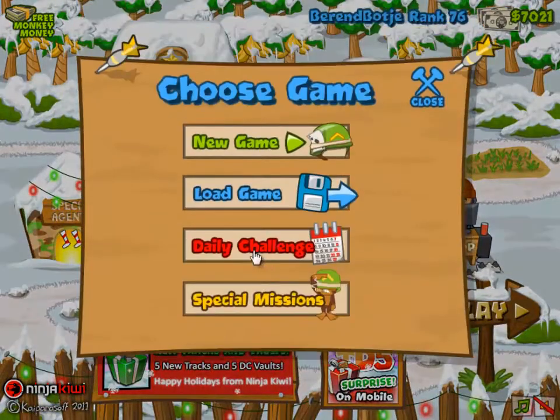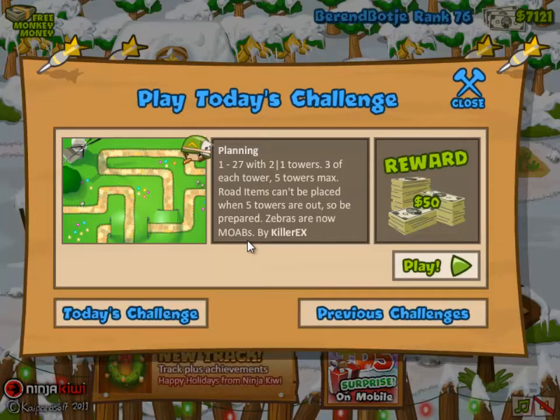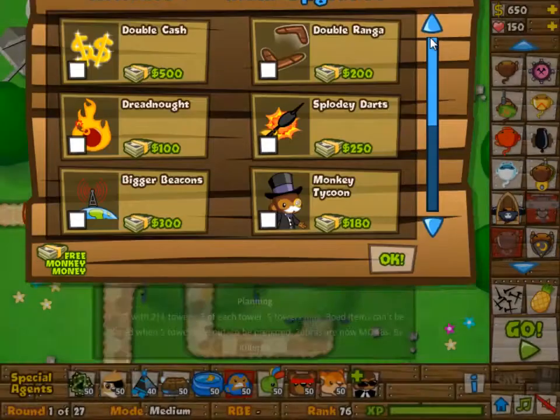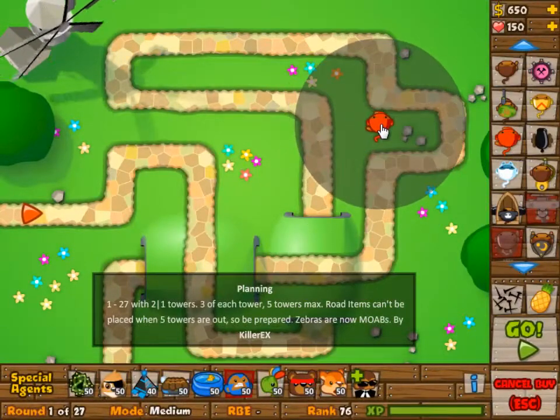Hey viewers, welcome to another game of the Casual Pro Gamer. Today we're doing Planning, which is today's daily challenge from Bluestar Defense 5. It's a good one — so finally we have one that is actually a challenge.